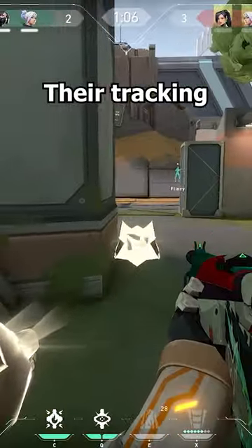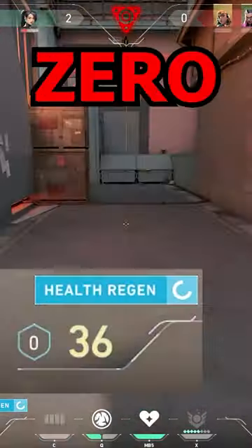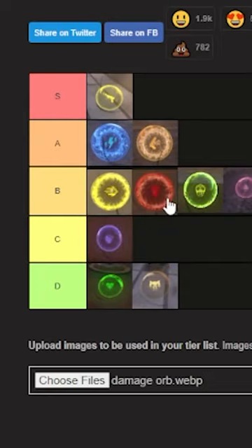Twin hunters are D tier — their tracking is terrible. Health regen is D tier — usually the heals serve zero purpose. Damage orb is B tier, broken on the second round.